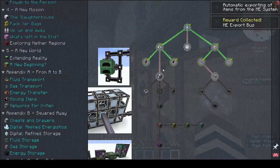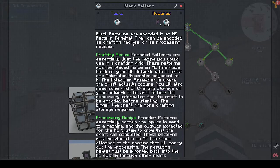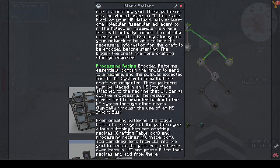Blank patterns can be encoded in an ME pattern terminal. Crafting recipe encoding patterns are just the recipe using the crafting grid, and a processing recipe contains the inputs to send to a machine - which is the same as refined storage basically. The toggle button to the right of the pattern grid allows switching between crafting recipes (the crafting table icon) and processing recipes (the furnace icon).